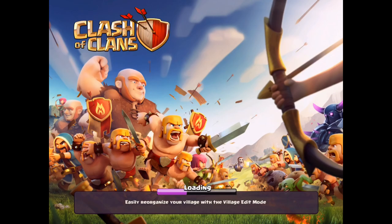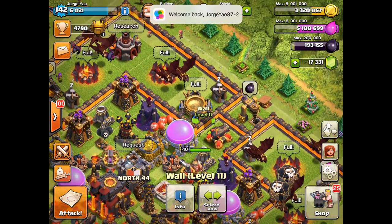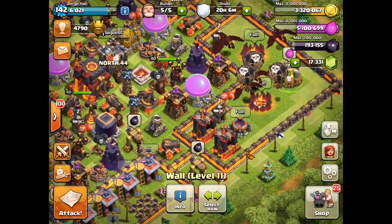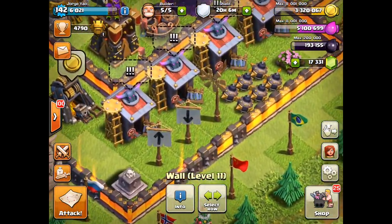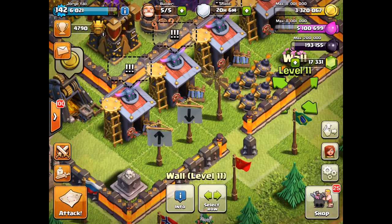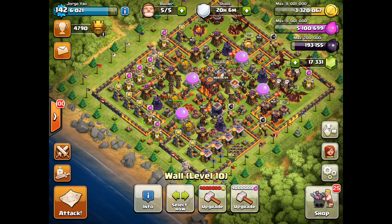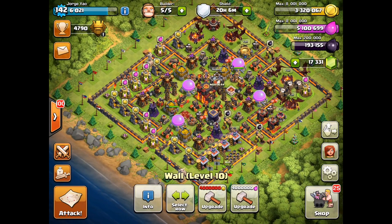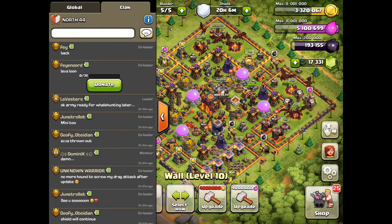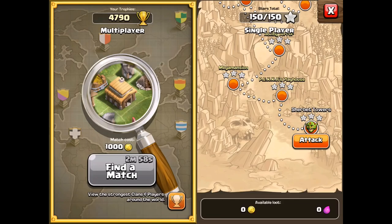We're officially out of maintenance, and this is the moment you've all been waiting for. First impressions — those level 11 walls look pretty cool. Comparing to the old walls, I like the side lava orangey look next to them; it fits the theme with Town Hall 10. Maybe when Town Hall 11 comes out they'll switch back to blue. People are already looking for lava loon attacks and waiting for the countdown.